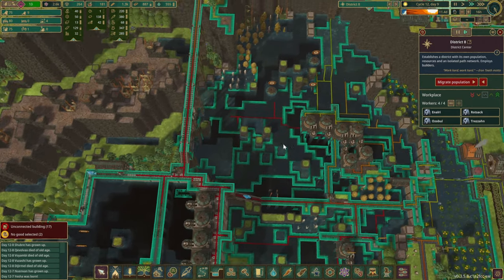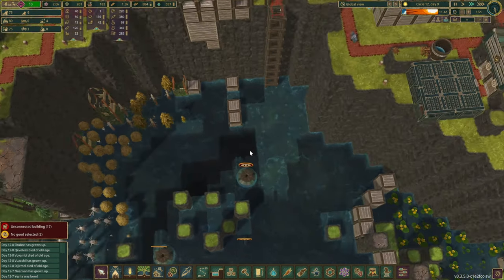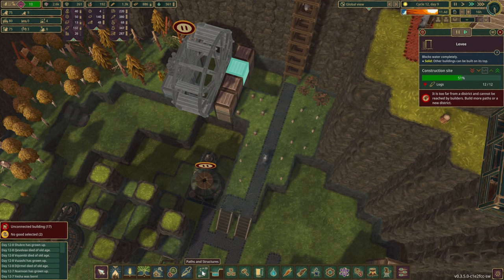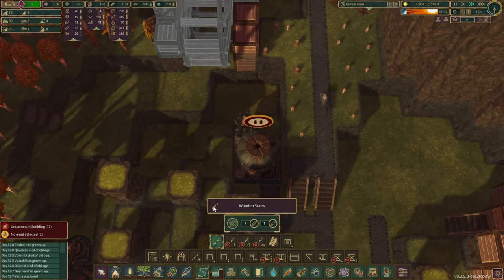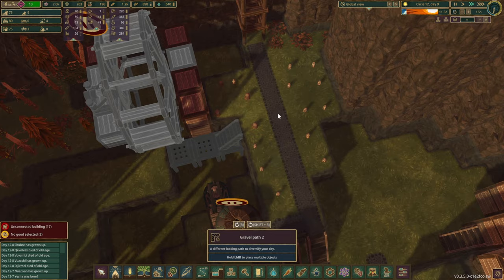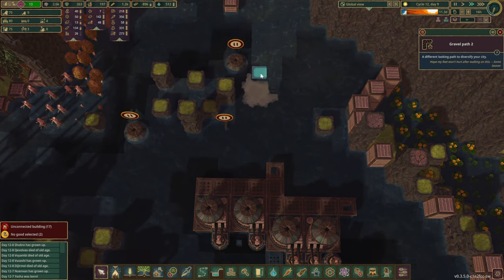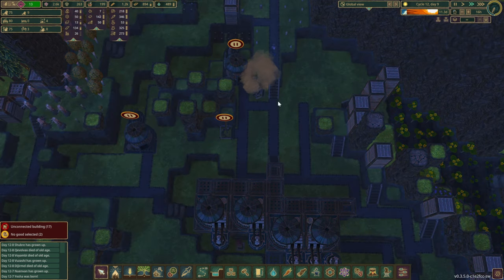I guess we are going to have to leave this little project for another time, but right now you guys are not able to build up everything in here. We do have to walk in here — perhaps we give you access over here, so that way we can build everything. This section can go, and the road itself as well.